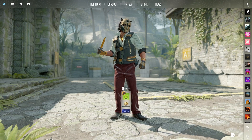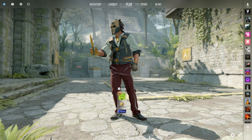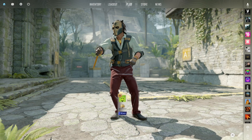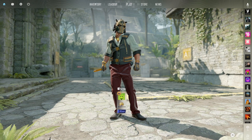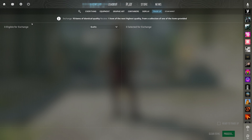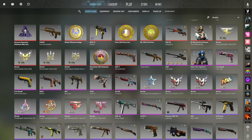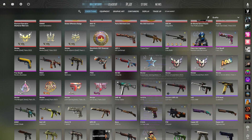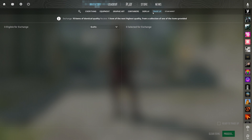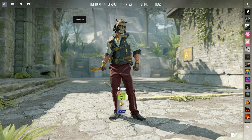With the last update, the Valve team fixed some issues in CS2 but also created new ones. Today's problem is with the trade-up system — if you go to your inventory you will see zero eligible items to exchange in the trade-up menu. Even though you can see items that can be traded in your inventory, the trade-up tab shows none. The trade-up system is broken right now because Valve broke it.